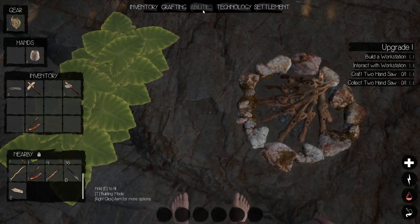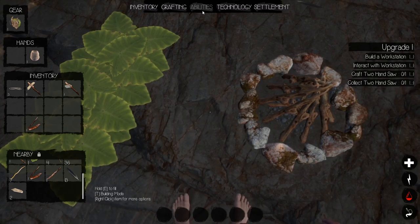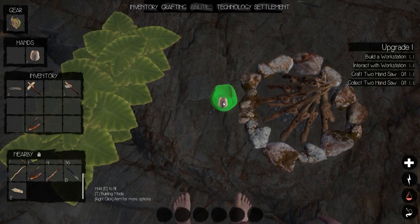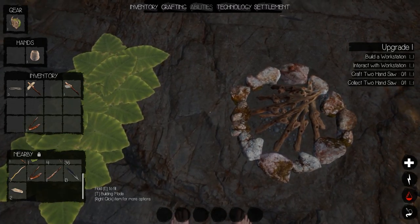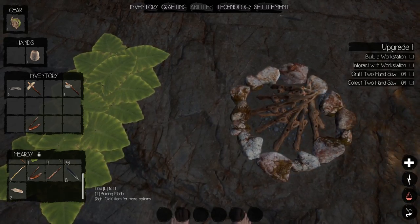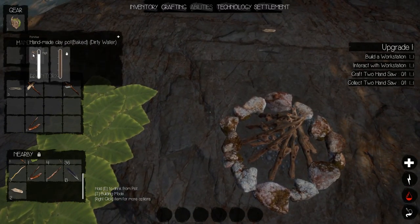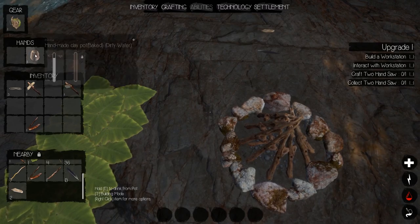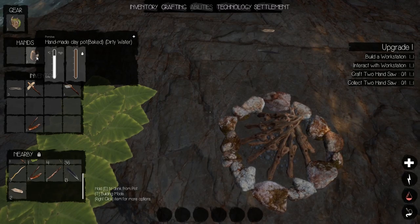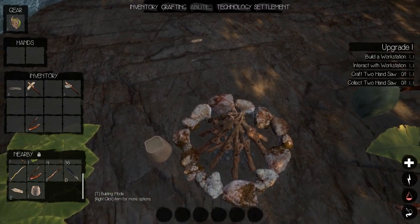We're getting thirsty — let's drink. Sturdy water? Wait — I didn't pay attention. You can see that strange icon when I started drinking — oh no. Did I make myself sick? I might have drank a little of dirty water. I'm not sure. Let's deal with that.